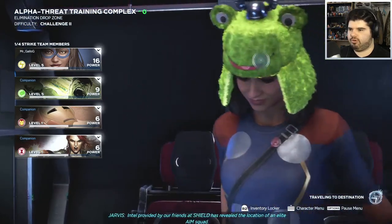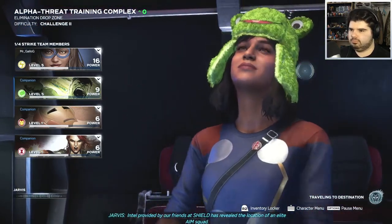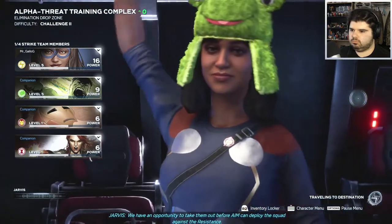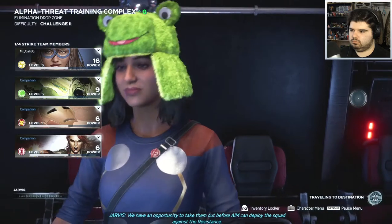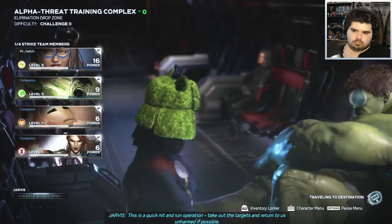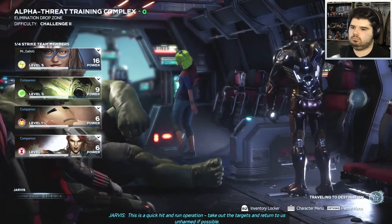She looks so happy with her frog hat on. SHIELD has revealed the location of an elite AIM squad. We have an opportunity to take them out before they're deployed against the resistance. Quick hit and run — take out the targets and return unharmed if possible.